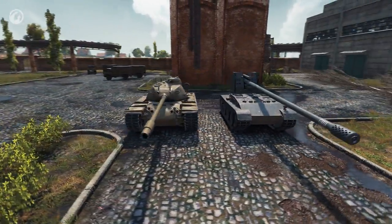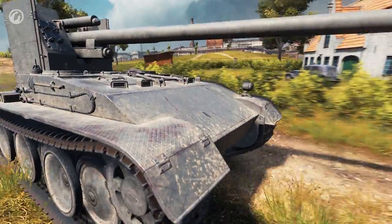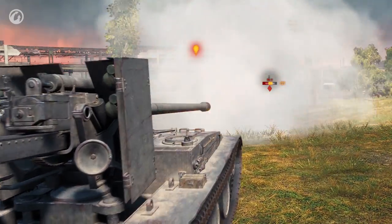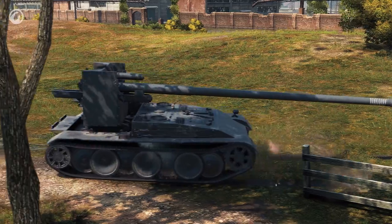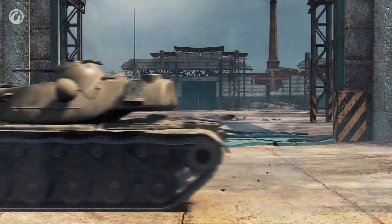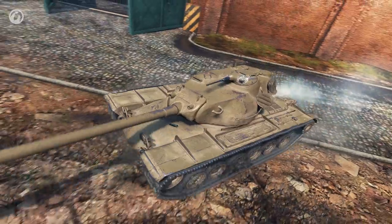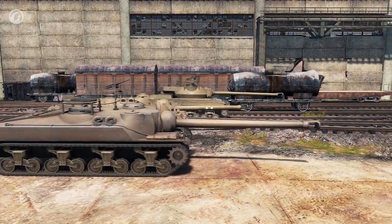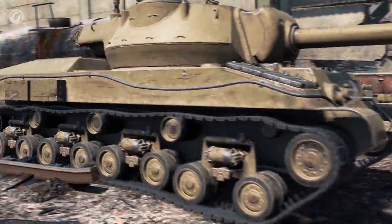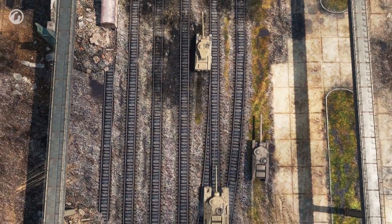Vehicles like the Grille 15 and T110E5 were nerfed. For the Grille 15, gun depression angles were reduced from 8 to 7 degrees, engine power from 900 to 850 HP, shell velocity from 1,350 to 1,200 meters per second, and reverse speed from 20 to 15 kilometers per hour. Most importantly, the gun reload time was increased from 16.5 to 18 seconds. The T110E5 also became more vulnerable — the armor protection of its commander cupola and area behind the front wheel was weakened, though it will still absorb damage effectively when maneuvering. The maximum speed of the American TDs was increased: the T28 up to 22 km/h, the T28 Prototype up to 28 km/h, and the T95 up to 20 km/h. All three TDs also got a faster reverse speed.